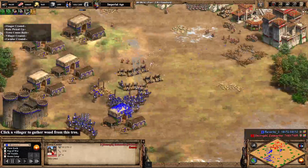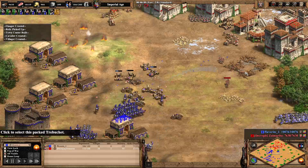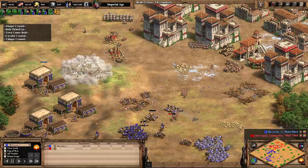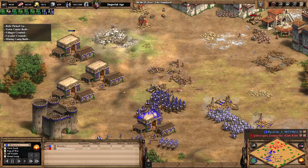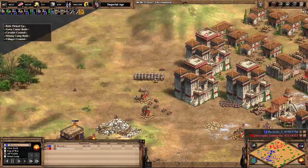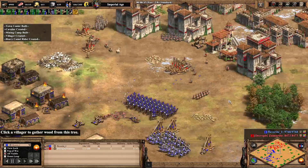Favorite can't find an easy way into his opponent's base so he's bringing everything back. Clean has lost quite a few of those crossbowmen and is going to try to remax, while favorite works back up to the population count he wants to be at.